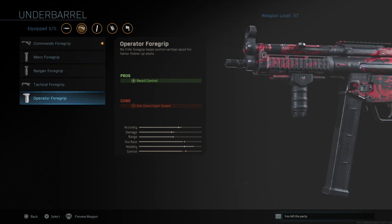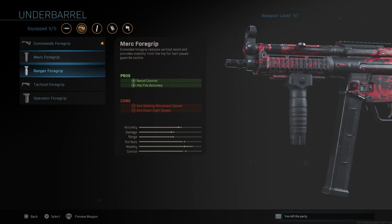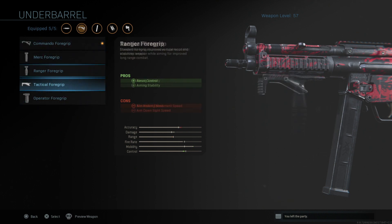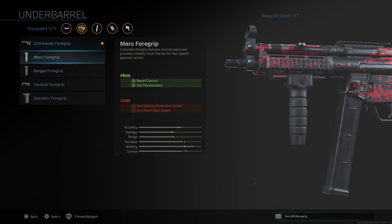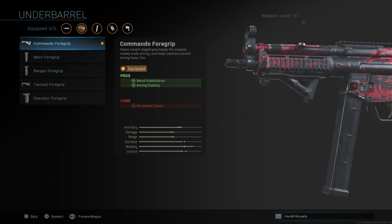For the underbarrel, I've had a lot of conversations with my friends about which one is best. For ARs, I would go Operator, Ranger, or Merc. But since this is a submachine gun, I would either go Tactical or Commando. Commando seems like the best for me. Tactical is also pretty good, but it puts down your movement speed, which matters since you are a sub player who wants to be fast. Commando is better than Tactical because with Tactical you get aiming stability, but Commando gives you recoil stabilization. So Commando is the best attachment for the underbarrel slot.